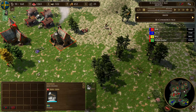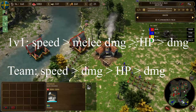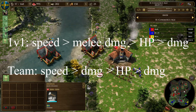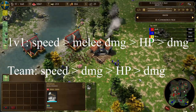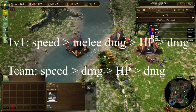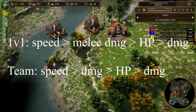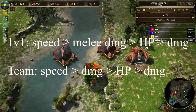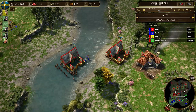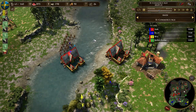Usually you want to get the speed upgrade first. In 1v1 you want to get the melee attack — the bayonet upgrade — second. In team games the bayonet is usually less important because you are not going to fight in melee that early. So the second upgrade in team games is usually HP, then melee attack, then the second attack upgrade. I will just keep spamming Carolines on double barracks with 26 villagers.